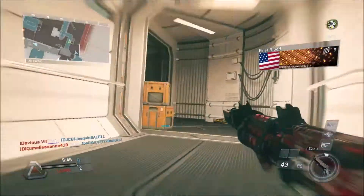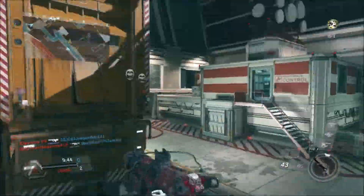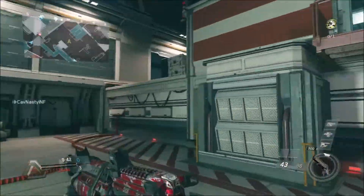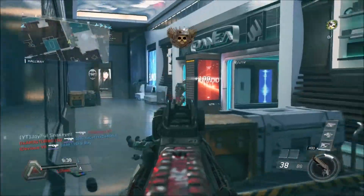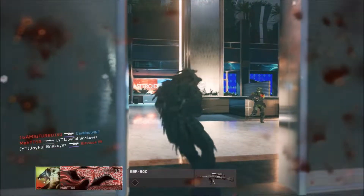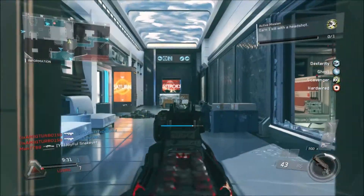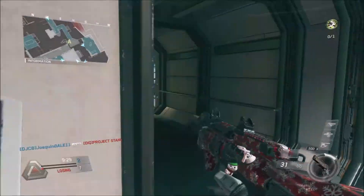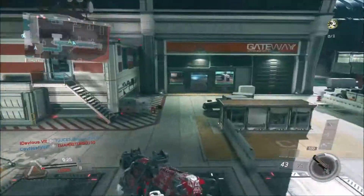If you guys logged on yesterday you could have gotten a free nuclear weapon, which is this gun I'm holding right now. It's called the Igloo Buster and it's for the K-bar. So if you guys are tired of using the NV4 or something, you can use the K-bar — if that's your favorite gun, get yourself a nuclear for it.